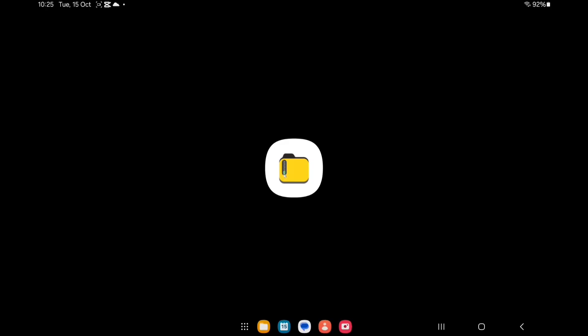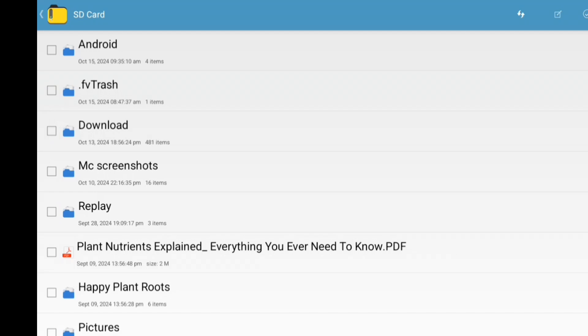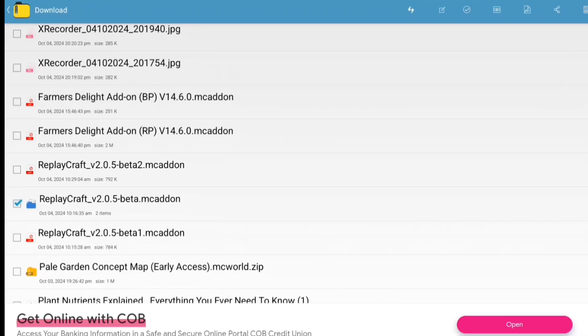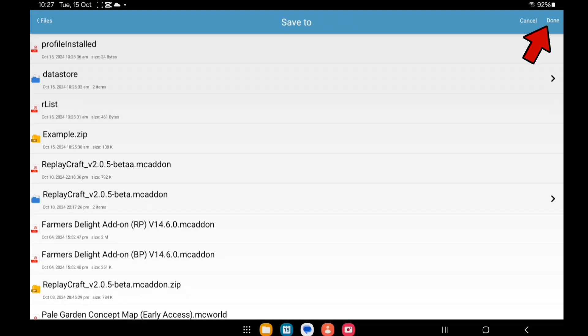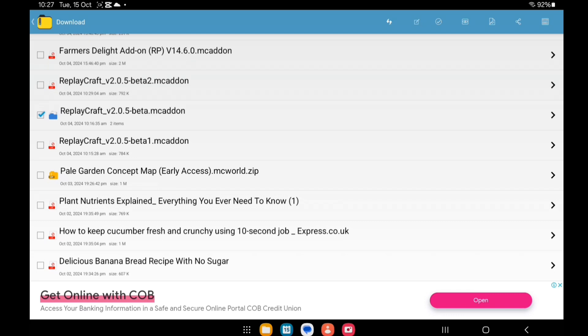I got it from the Play Store. Open it and go into SD Card, then Downloads. I have it right here — ReplayCraft version 2.0.5. Long press on that, click the button in the corner, go into Local Files, and paste it there. Click Done. It will still be in the Downloads so it won't destroy the file.